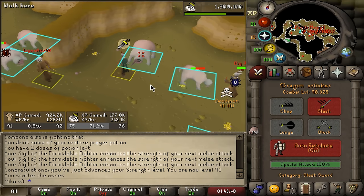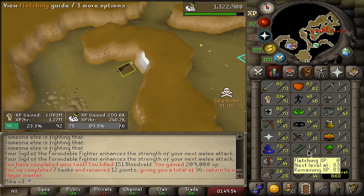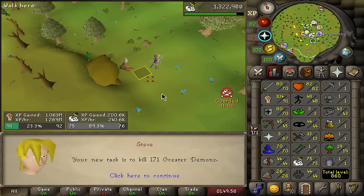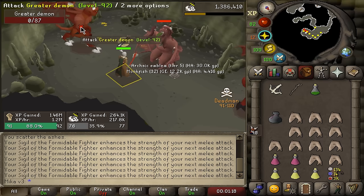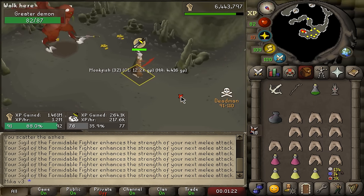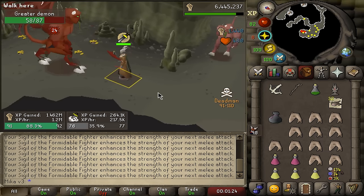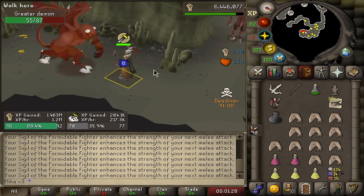Up to 75 Slayer, meaning we can now get Gargoyles assigned as well. Let's take a look — Greater Demons is a good task, let's get it done. Ladies and gentlemen, tier 5 emblem and another Monkfish. It is now morning so I can finally speak normally again. I'm pretty excited and this is going to be huge.